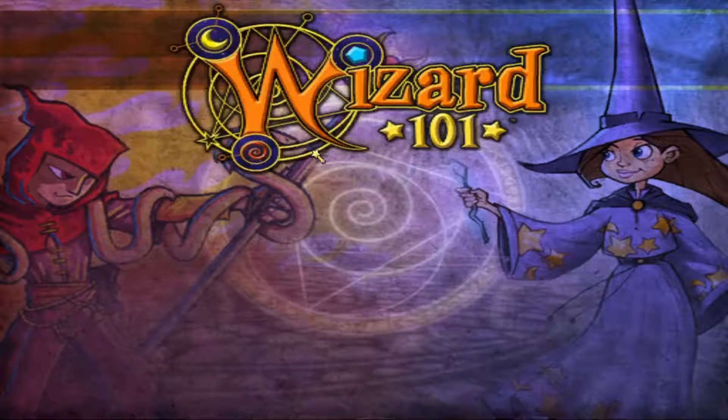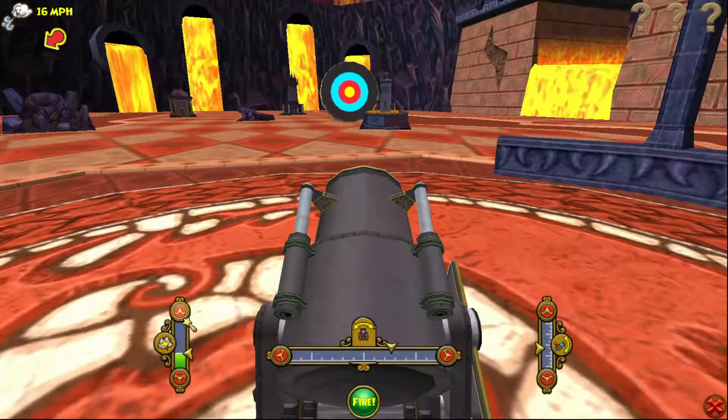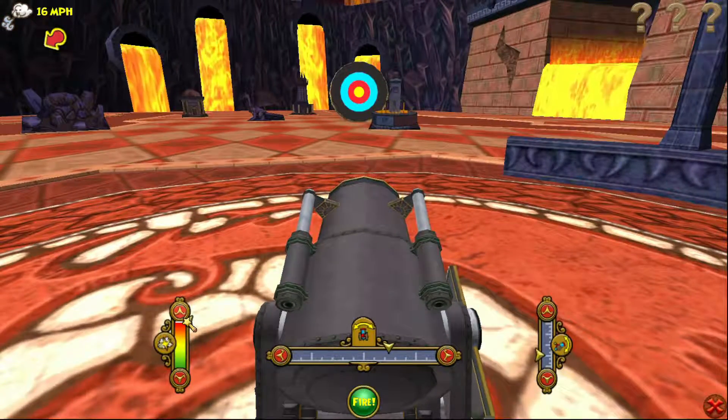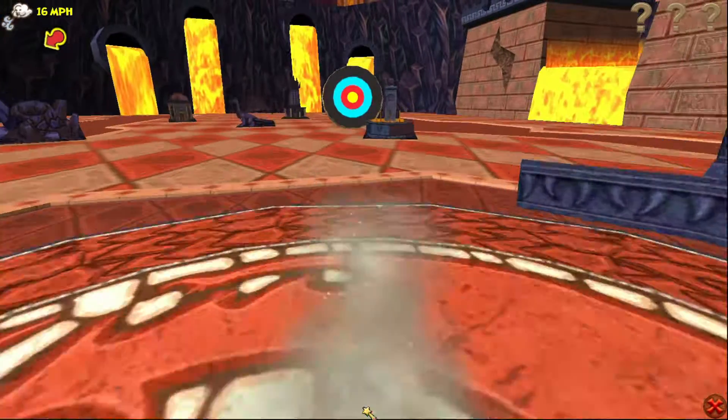You just pick one — it's just a cannon game. Pretty simple to figure out. You aim the cannon at the target, adjust your power, look at the wind, and adjust your angle.